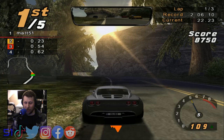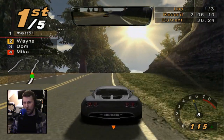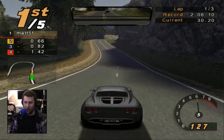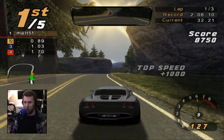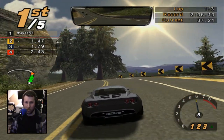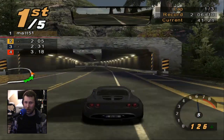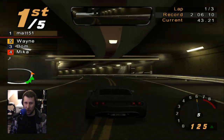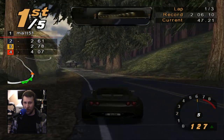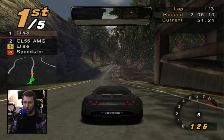Some of them are actually locked behind certain objectives in the challenge mode — basically your custom race mode. Sometimes they'll have objectives like you need to place first in a knockout race, with specific rules: advanced difficulty, four laps, world race type thing. And if you beat the knockout, then you get the Need for Speed car, or the locked car that way.